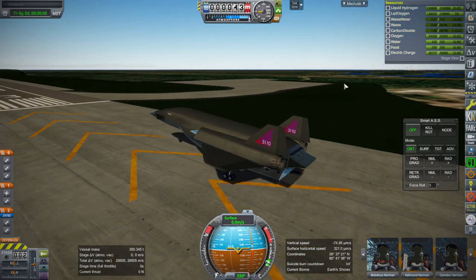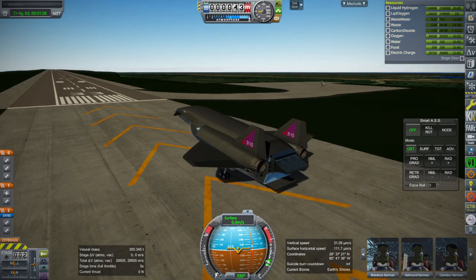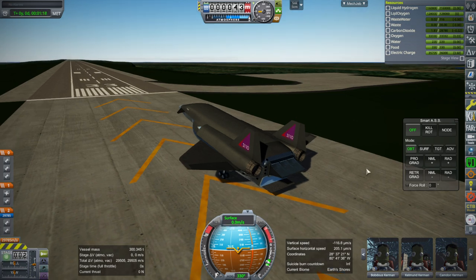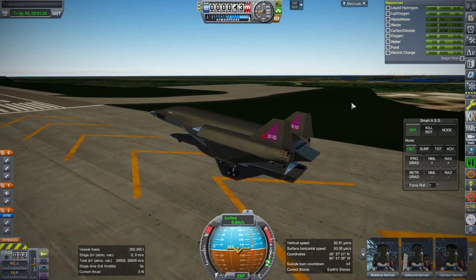With MechJeb Smart ASS controlling it, it seems to be able to get through re-entry, and now the issue is just getting back to Cape Canaveral and also optimizing it a little bit more. So I've reduced the oxygen load — we've kicked out about 16,000 liters of oxygen — and we are now down to a vessel mass of 300 tons, which will get us off the runway a little bit better. But I'm concerned about our in-orbit capabilities, in particular being able to dock with a space station, and we need fuel for that.